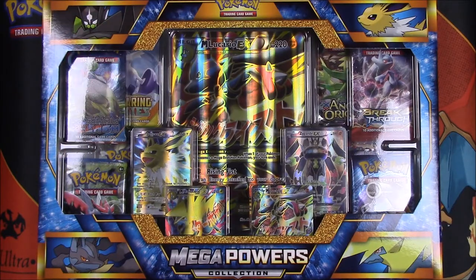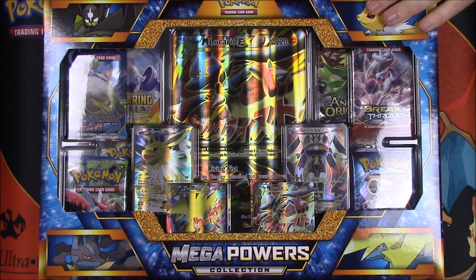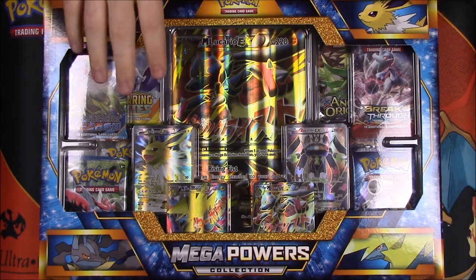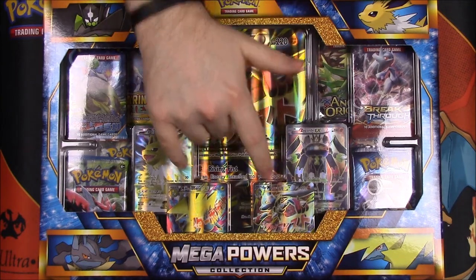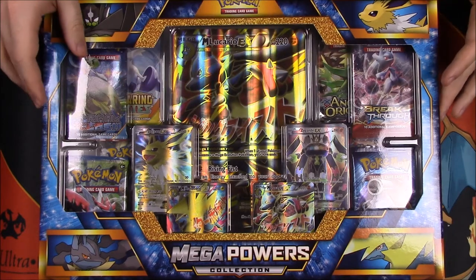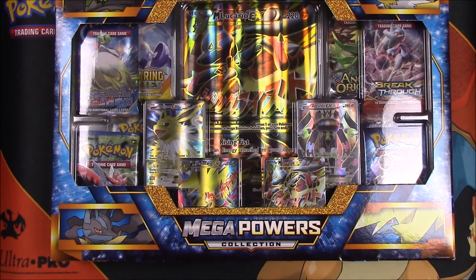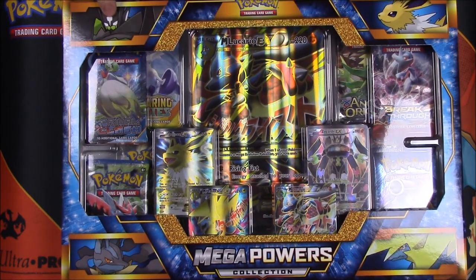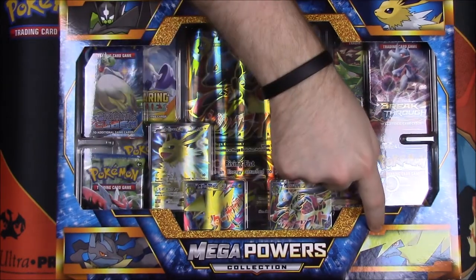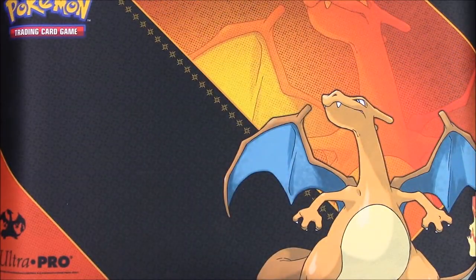What is up guys, Awesome Nerd Show here, and today we are unboxing this Mega Powers Collection. This is a brand new box put out by Pokémon. It's got relatively old stuff but really cool stuff — we have a couple EXs, some Mega EXs, eight booster packs to open, and of course the oversized card. We have Zygarde, Jolteon, Lucario, and Manectric, so let's just open it and look at everything inside.